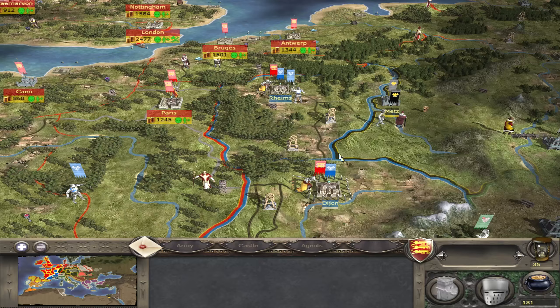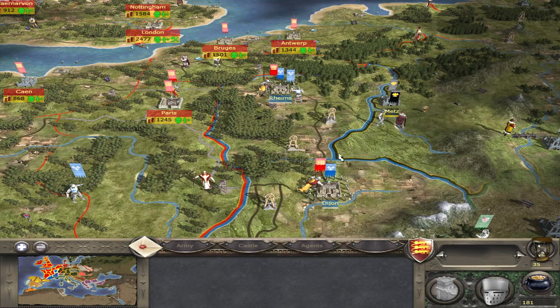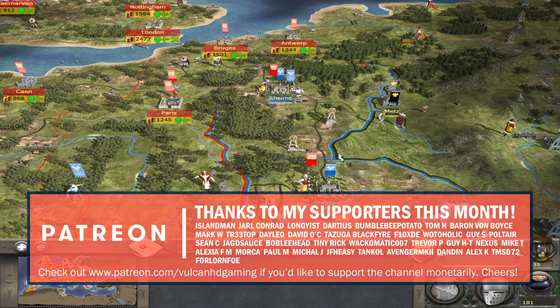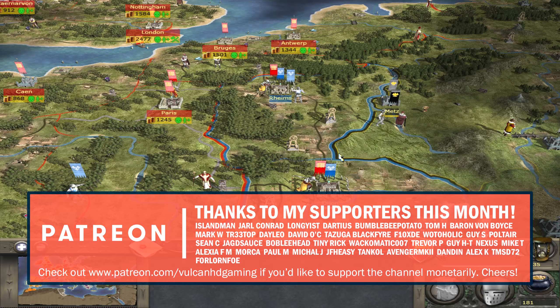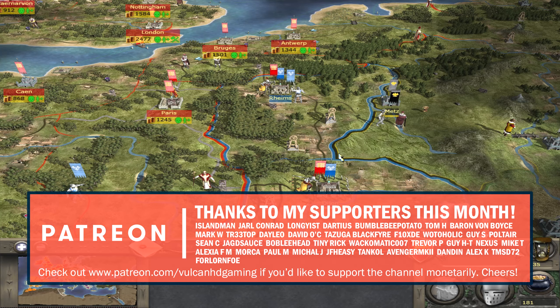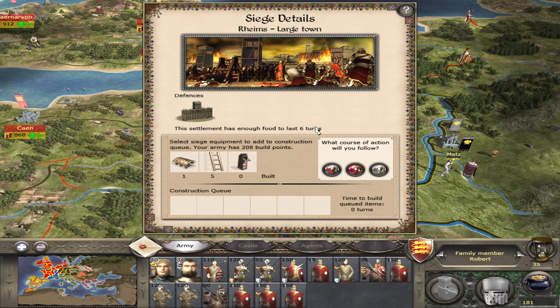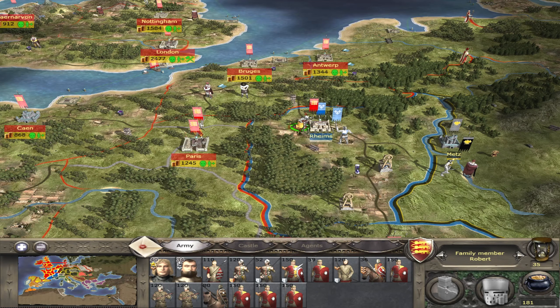Hello guys and welcome to episode 13 of my Medieval 2 Total War campaign, playing as England on very hard difficulty. Today we are starting with the Assault on Reims. We have got our equipment ready, so we may as well get on with it. We're also doing this because France is currently excommunicated and we haven't received a mission from the Pope yet to stop attacking them, so best we take advantage of that while we can.